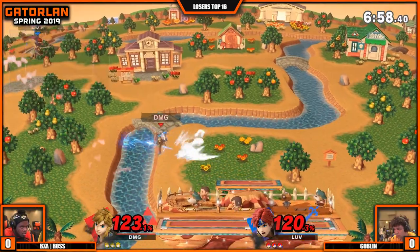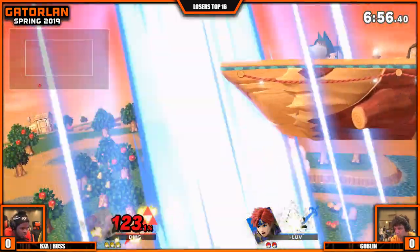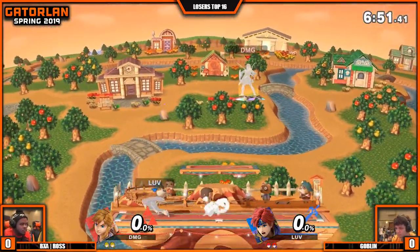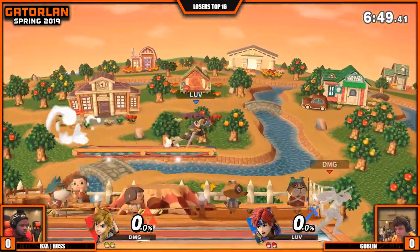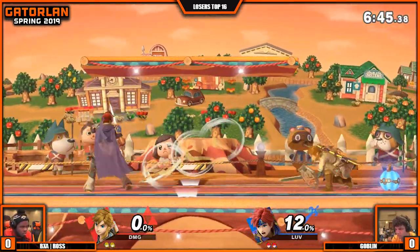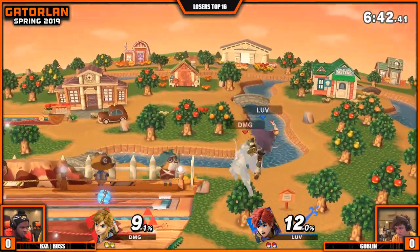This is one thing where Roy is going to struggle — recovering. Link's recovery is much, much better. It's an even trade though. Ross is like, tactical. He was losing that stock, so an even trade like that is in his favor.